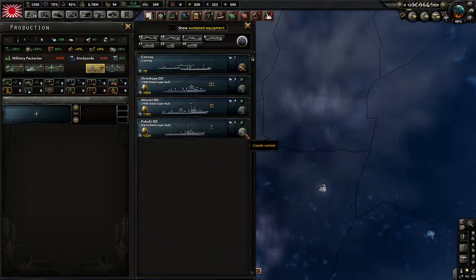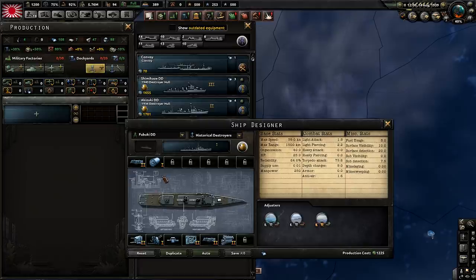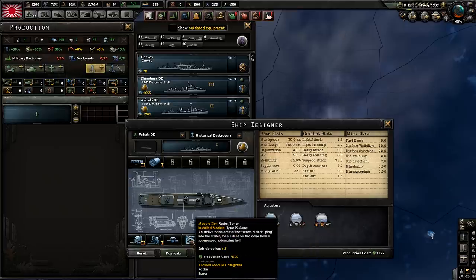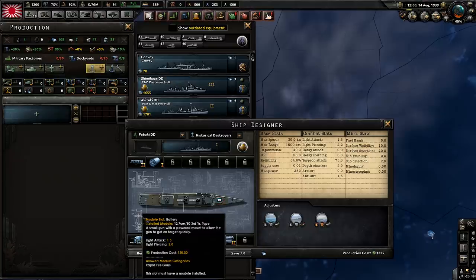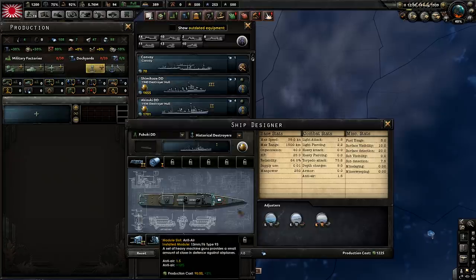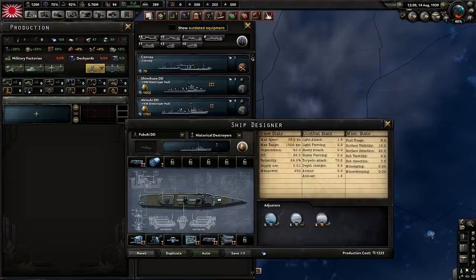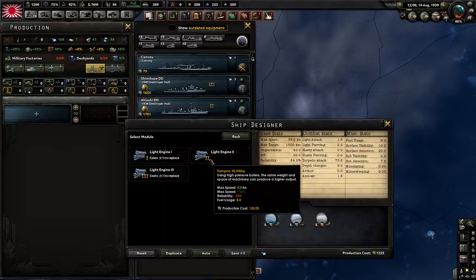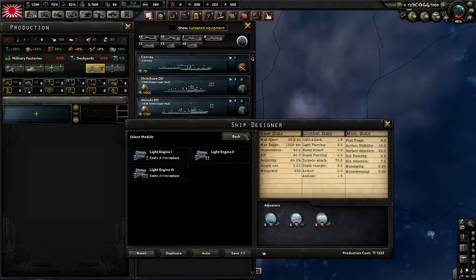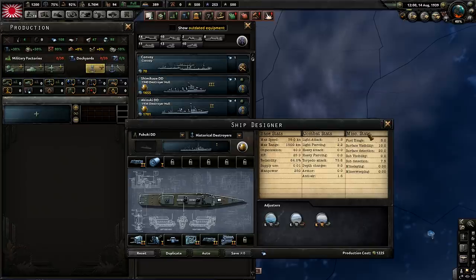Next we have the Fubuki class destroyer, in production from 1926 to 1927 — a pretty much all-around ship. The only thing not accurate here is the radar; it did not have any radar or sonar on board. I've assigned a level 2 battery — the 12.7 — which is the correct battery for the ship at the time — along with torpedoes, depth charges, and AA. So you want two level 2 torpedoes, a level 1 depth charge, a level 2 battery, level 1 AA, level 2 sonar, and a level 2 engine. The 50,000 horsepower engine is accurate.